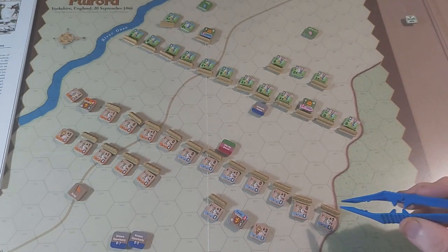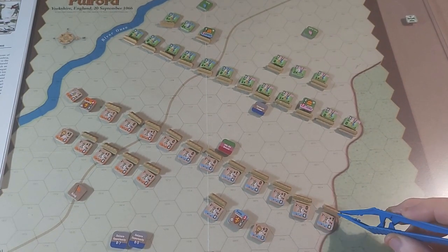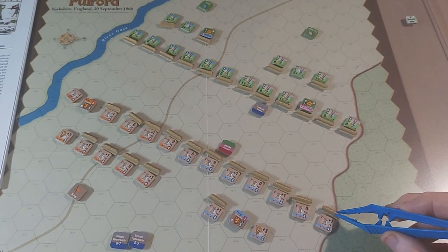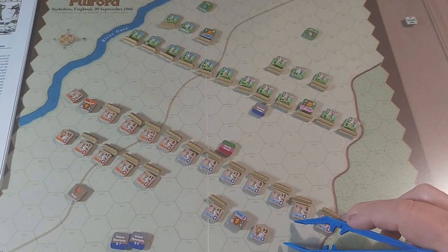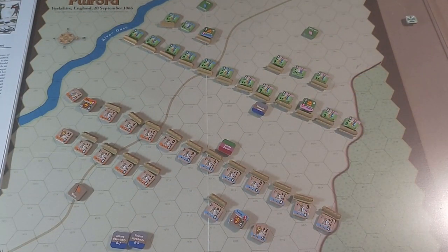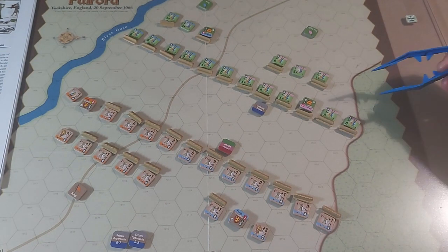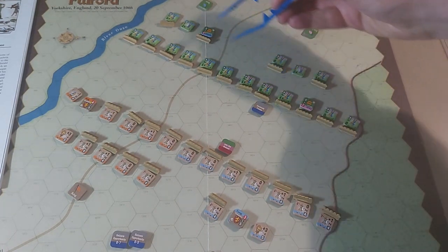These are my shield wall counters — I've just made them on the 3D printer so it doesn't obscure the actual counter itself. Both sides can go into shield wall. I've put both sides into shield wall, although since the Norwegians are on the timer, they will probably be the ones that are going to advance. It doesn't cost them anything to come out of shield wall. The Saxons had to set up first. The way the Saxons have set up is to put a solid line of spearmen all the way across.